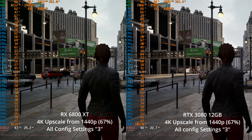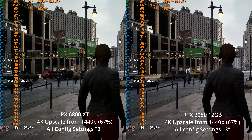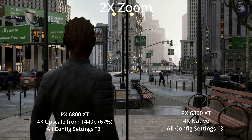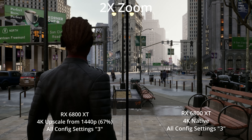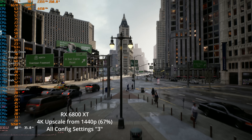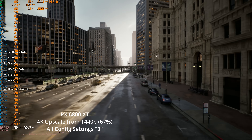So here we are at a 67% resolution scale, which would be rendering at about 1440p internally and then upscaling to 4K. One exciting thing here is I think the TSR super resolution that we're seeing in this is a pretty good indication of what to expect from FSR 2.0. They're not going to be identical, but I would say that this does a very, very good job at resolving all of the distant details to look like a native 4K image. Although there is noticeable ghosting and blur on the objects that are in motion, like the people and vehicles walking around in the distance.